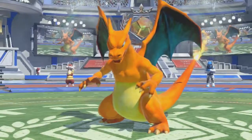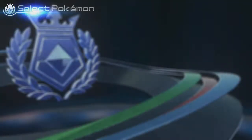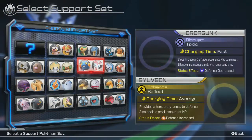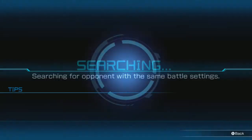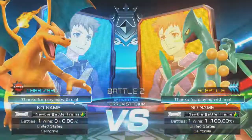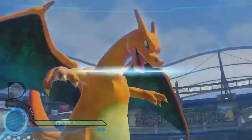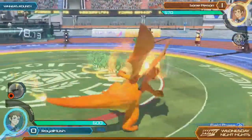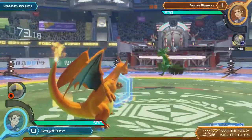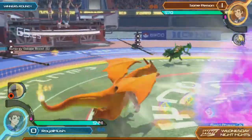Some person didn't even use his support last game — not once. He was doing too much work himself. Royal Flesh opts for a support switch — Quagsire and Magneton. He's probably going for the Quagsire setup, just keeping the opponent on the ground. Tronzilla uses Quagsire a lot, actually. Some person also has a support switch going into the next match.